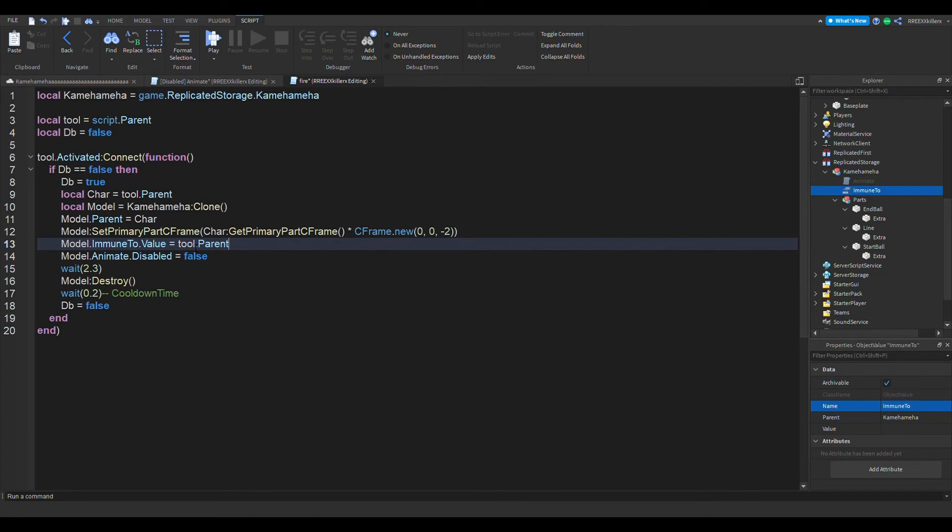One more thing we have to do is: right here, model dot — go back to the file and add one more line of code: click dot ImmuneToValue equals tool.Parent — then char — and that's it.